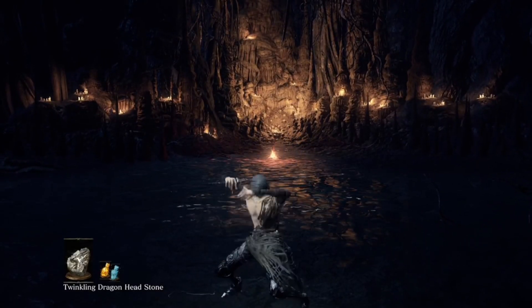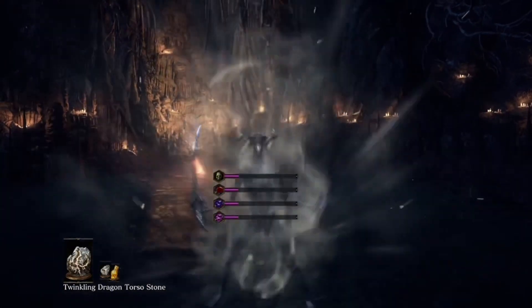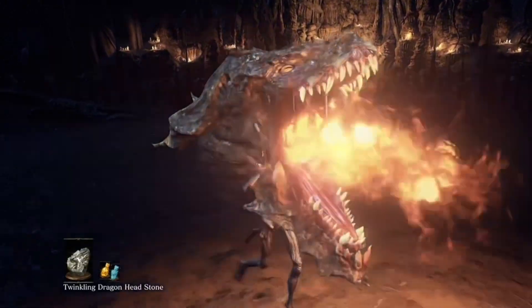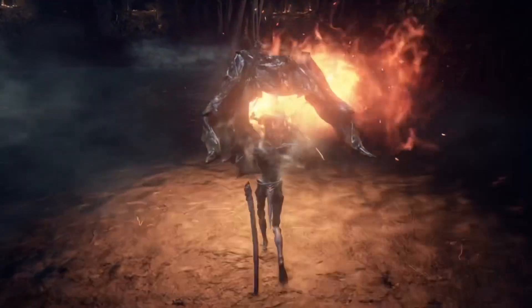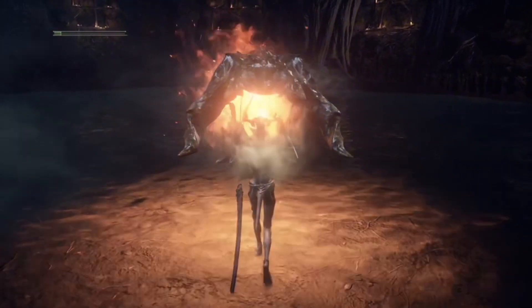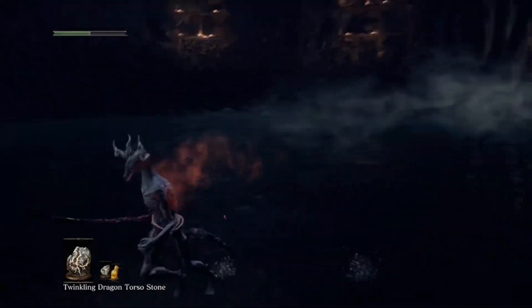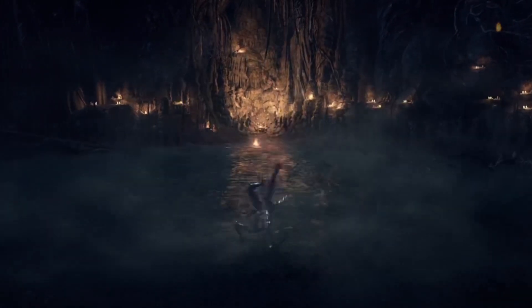Using the head gets you a dragon head. Using the body gets you a dragon body and head. Now, if you use the dragon headstone again, you'll spew out flames. It takes about three seconds to activate, and it doesn't reach that far. It lasts only as long as your stamina. If you use the body stone again, it'll give you a five second damage boost, and arms will spawn in and slam down, which also takes about three seconds to activate.